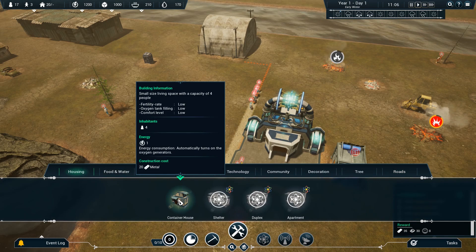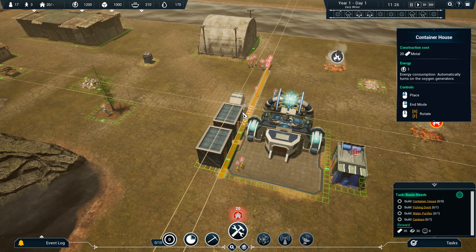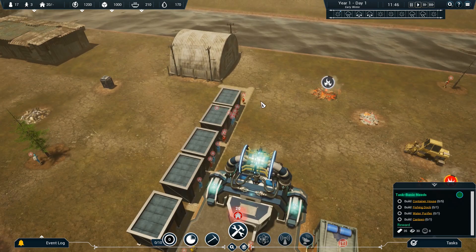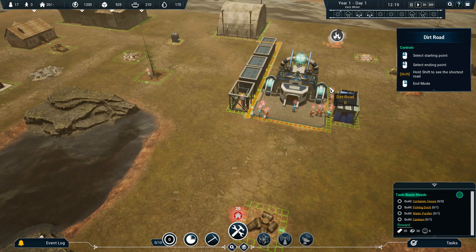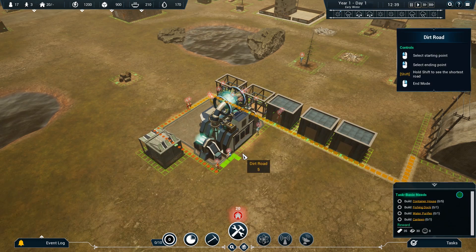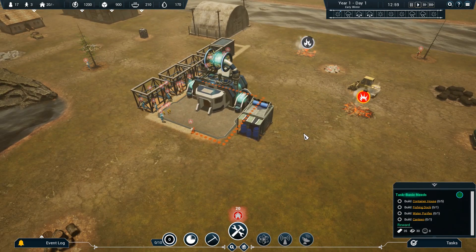Housing — container houses. You wanted five, I might even build a couple extra if I've got it. I'll place them around here. I'm probably doing this horribly wrong by taking them away from the basic oxygen center, but they're going to have to learn to cope. I'm just going to get the road wrapping around the oxygen center — I can only assume, having played a few colony builders, that roads make people move faster and therefore they'll be slightly more efficient.